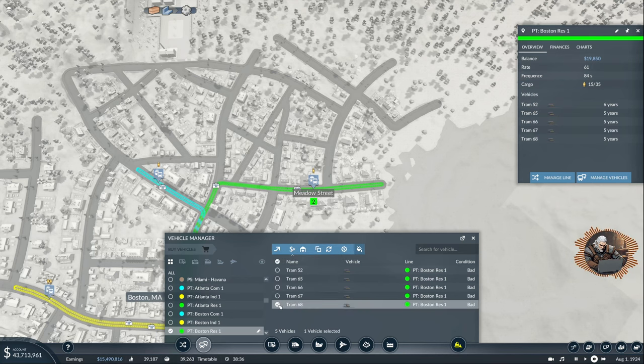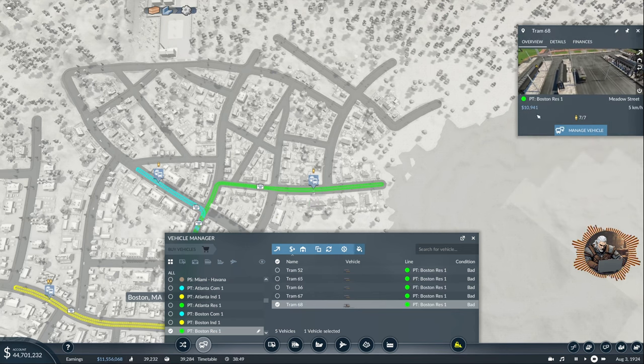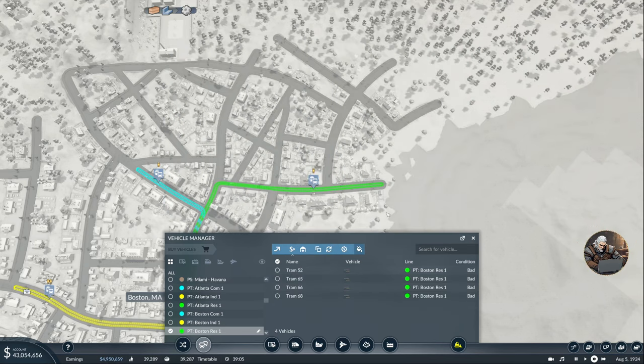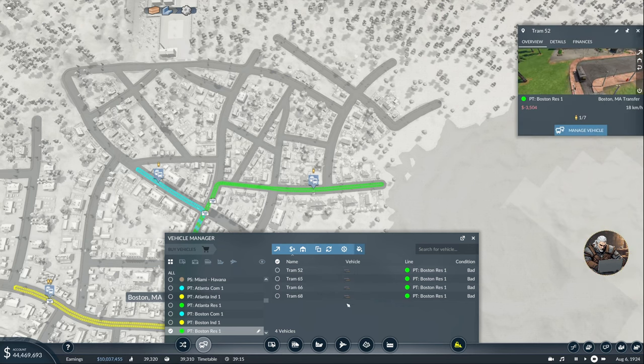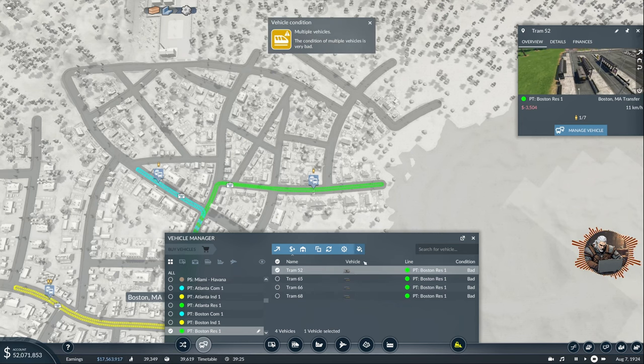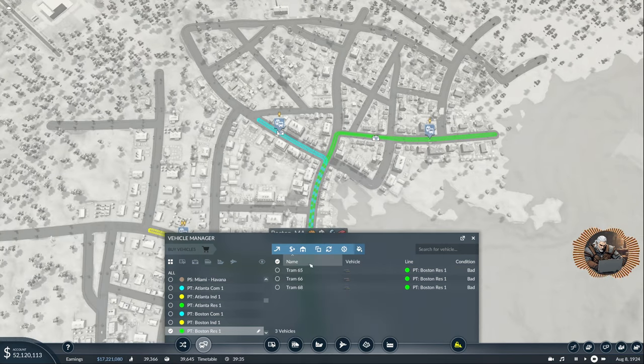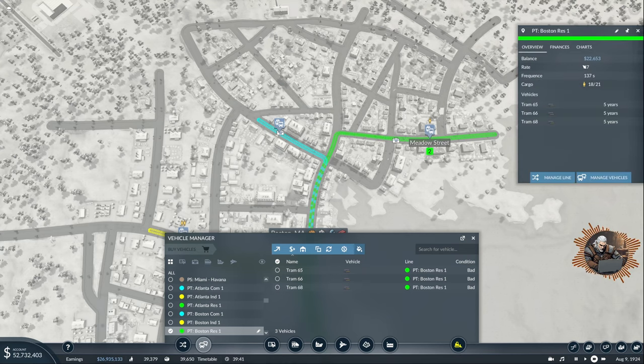I'm going to lower the number of vehicles. I'll sell some — this one is full, this one is not. After selling a couple, we now have three. The rate is 37 — maybe that's too low, but we'll see.